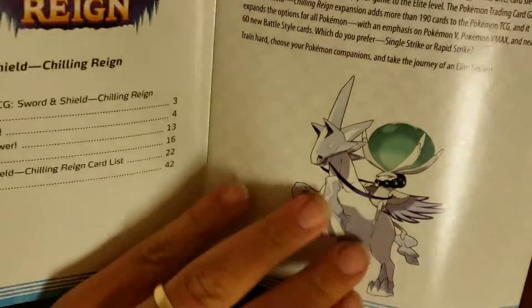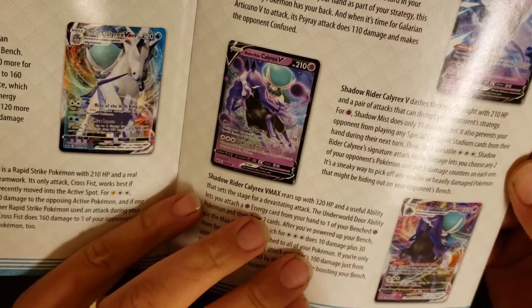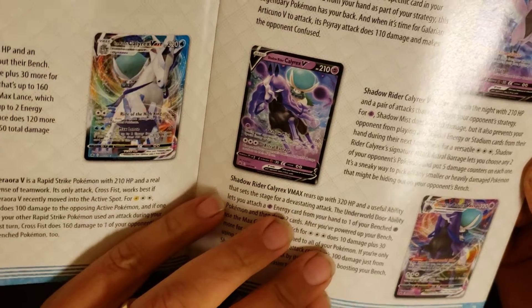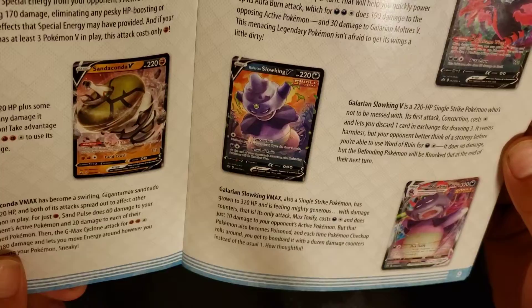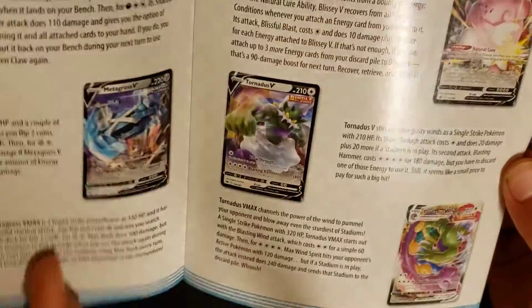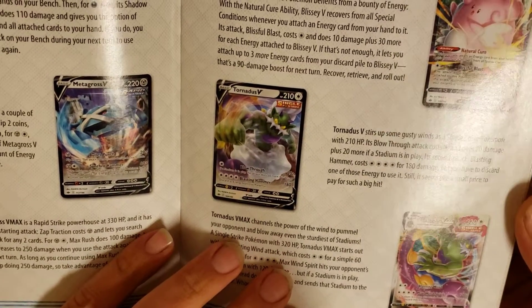First time opening this — we got our guidebook here. Wow, there's some really nice artwork in these: Calyrex, Zapdos, Articuno, Moltres. Love the legendary birds — Zapdos is one of my favorite Pokémon.